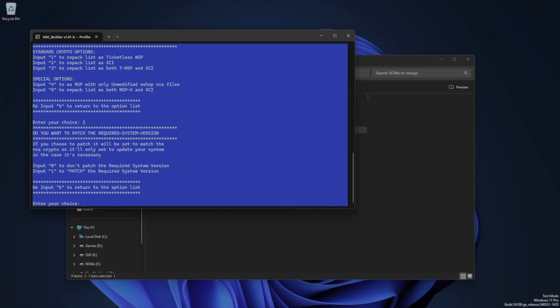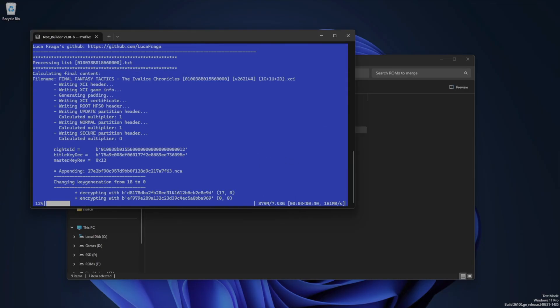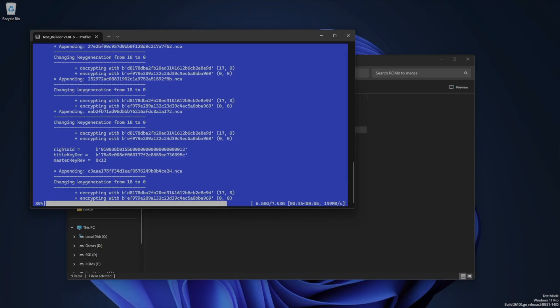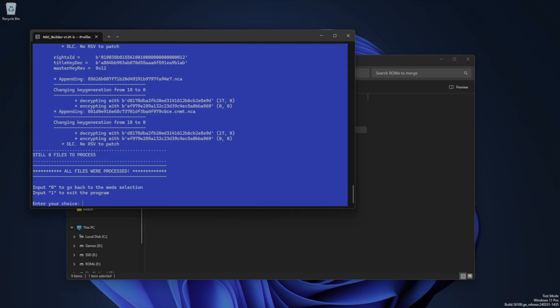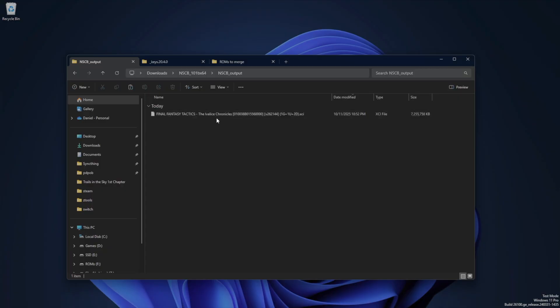Then it's going to ask you if you want to patch the required system version so it won't block you from running the game on older firmwares. This isn't really an issue for emulation, since it's so easy to install the latest firmware, so I will leave this alone and choose option 0. The last question it's going to ask you is how to merge the files, and I would always choose option 2, which is to merge everything by the base ID of the game. I'm not sure what the use case for merging multiple games into a single XCI or NSP file are, so I just choose the base ID option so that only files for that particular game get merged together, and I'll explain why that's useful later on in the video. So after you select option 2 and press enter, it's going to do some work and show you the progress of the merge. It shouldn't take long, and then once it's done, you can either choose 0 to go back to the main menu or 1 to exit the tool. If we go back to the file explorer, inside the NSCB folder, there's an NSCB output folder, and that's where the tool will put the merged ROMs.